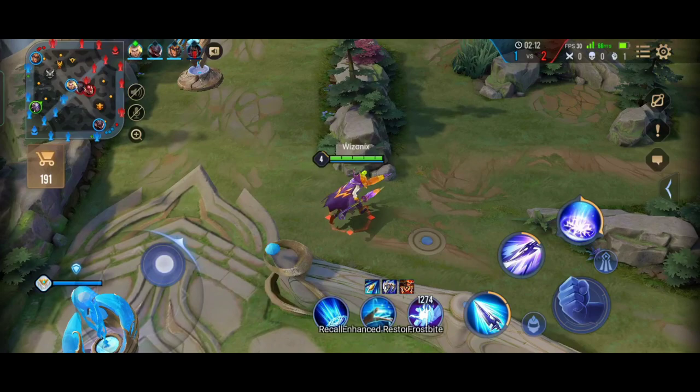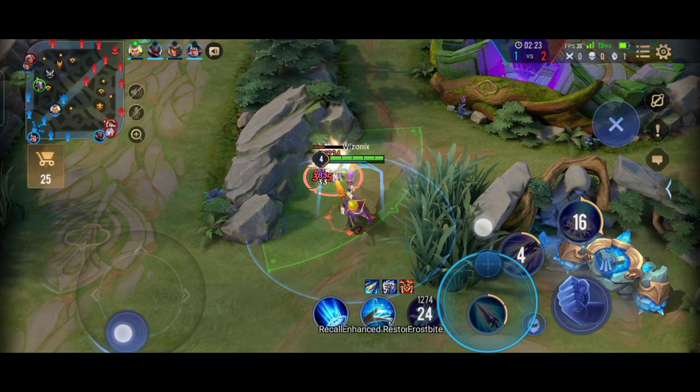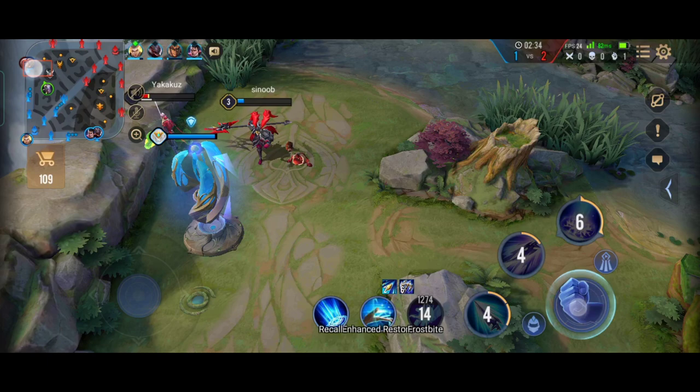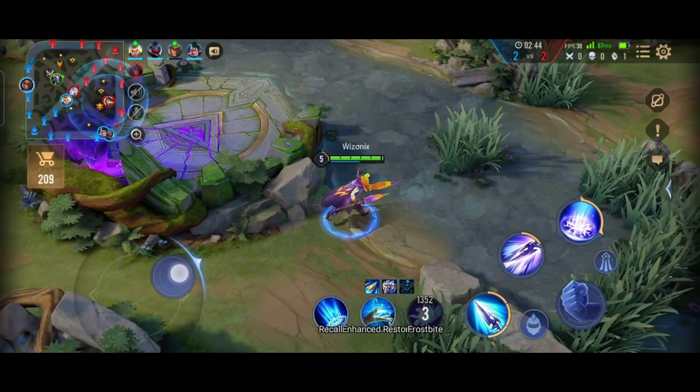I recall, come back, and start clearing the other creeps. Coming back to the Punish talent — only if you equip Punish will the jungle items be unlocked and available for purchase. The jungle items help you clear the jungle faster and grant more EXP from creeps. Never try to jungle without the jungle item — that's the Small Sword and Soulriver, Loki's Curse, or Leviathan.